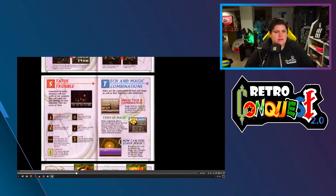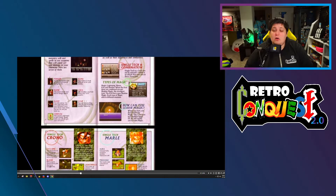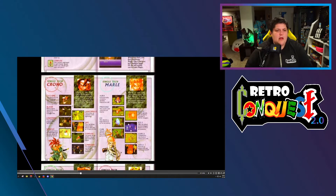Status effects: poison, slow, sleep, confused, stop, lock, and blind. Types of magic: single tech and combinations — that's where they talk about the combos. You've got lightning, water, fire, and shadow. When the first three are combined you get shadow magic, the strongest type. The evil force uses shadow magic. You can learn magic once you have met Spekkio.